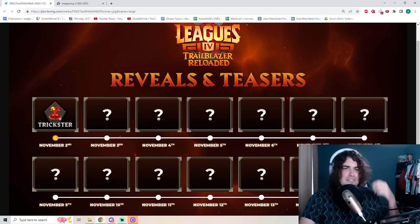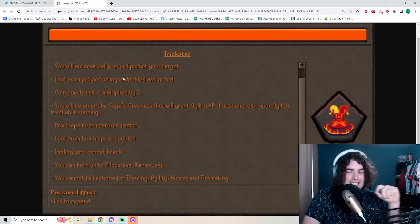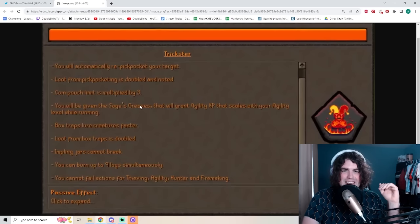Today's very first drop is the Trickster Relic. What does this do? It's basically like botting — you get insane AFK methods to train some of the worst skills. So let's just go through what the Trickster Relic does.